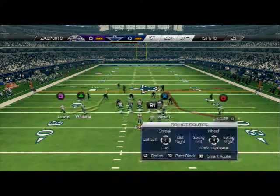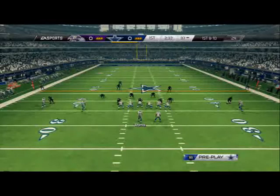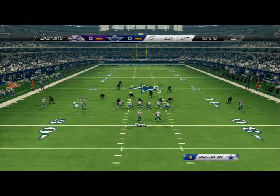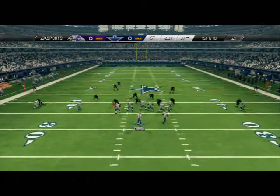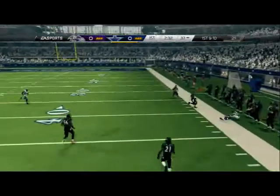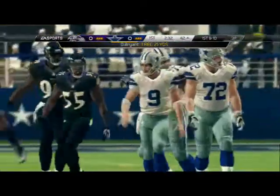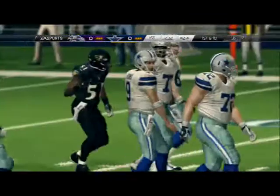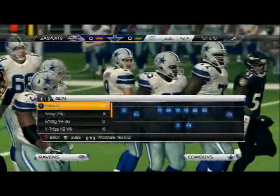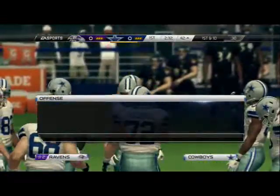The two zigs and then the streak as a base setup. We come out, read the box — he's got six in the box, we got six, numbers match up, snap the ball. There's that deep corner out I was talking about in the guide. The zigs were taken away, we stayed patient, waited till the last possible second, the corner out broke right at the time we needed to, and we got a pass off for big yardage on first down.